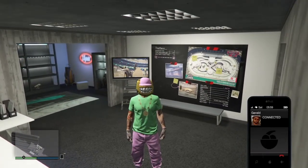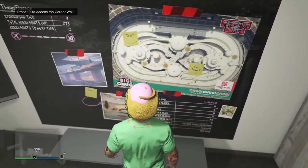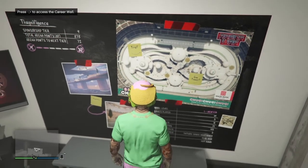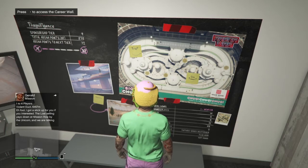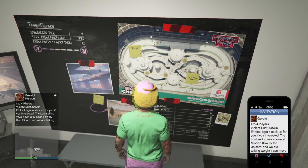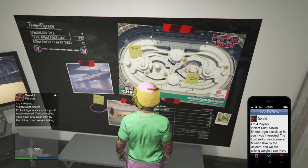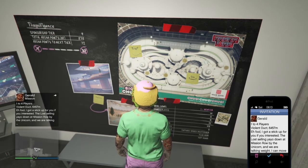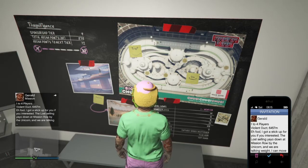I'm going to use Gerald and just request a job. Then the next step is to go up to my wall — you see in the right-hand corner it says press right on the D-pad to access your career wall. Then open up your phone — I just got the message from Gerald, so you want to have that ready. Then you're going to press and hold the Option button or the pause button, and then as soon as you let that go, a millisecond later you have to hit X and accept Gerald's invitation to the job.